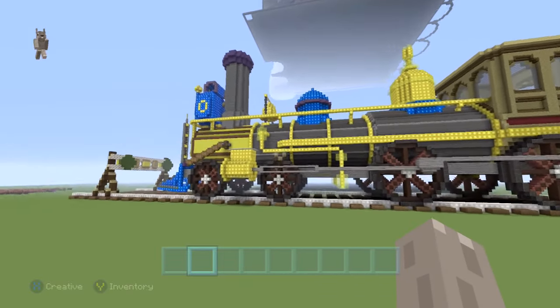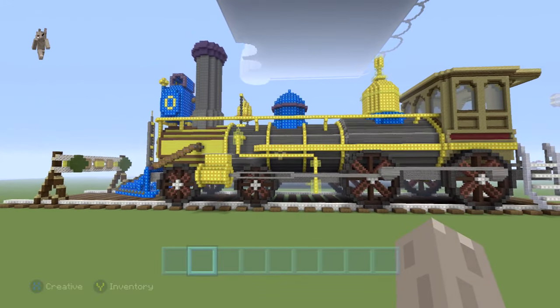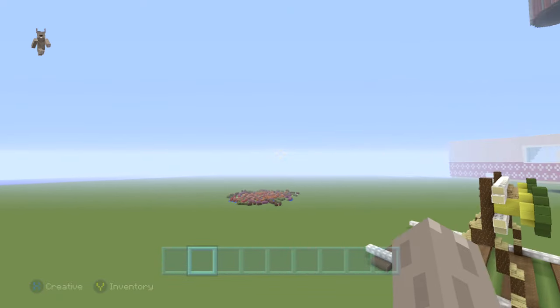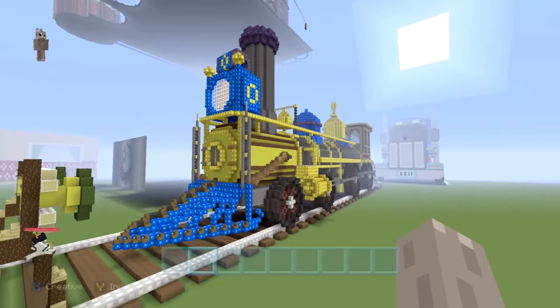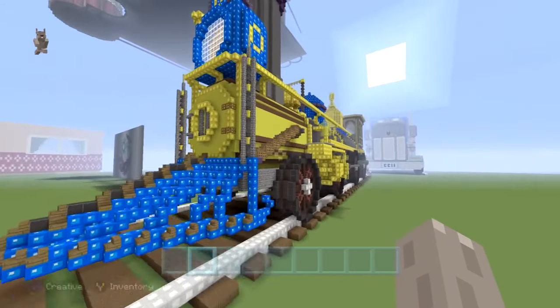This is gonna be a reasonably quick one because it's been a long time since we built this. It's kind of just a crash course. Also we're in the wrong texture pack, but it still looks beautiful so it's okay. This is originally in the steampunk texture pack — it's kind of very yellow in this one, but I quite like it. It's funky.